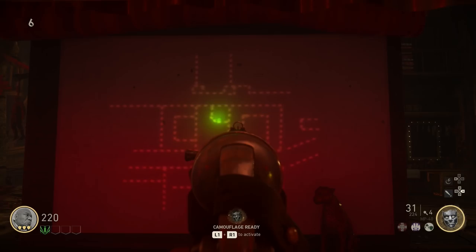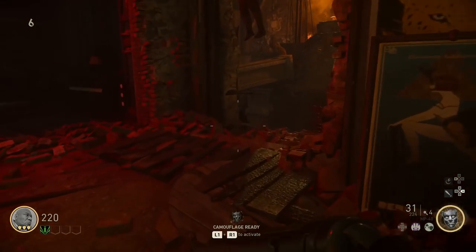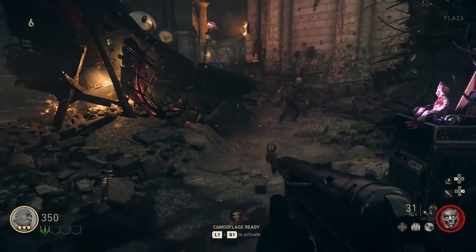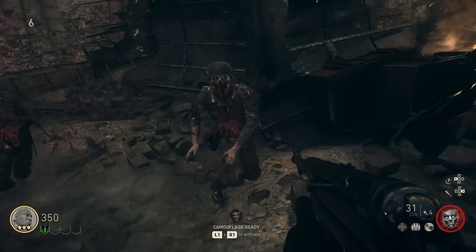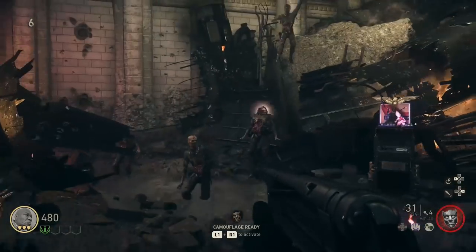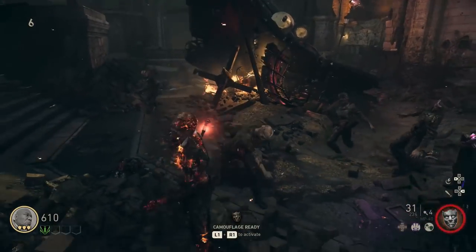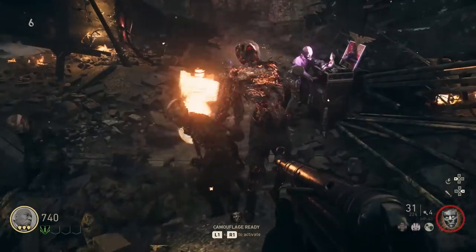Now over here on the projector screen you have a map of the area with a green dot flashing. You're going to want to survey the land and find where that green dot is. The dot is actually a doll — in this case it's on the blitz machine, which is a soul box. You want to keep track of how many kills you get before the soul box activates.